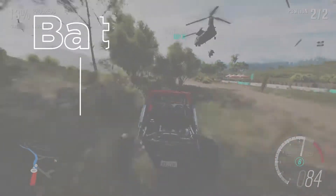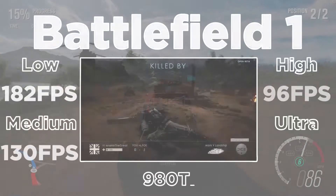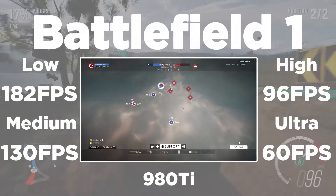And finally, the GTX 980 Ti achieved 156 FPS on low settings, 110 on medium, 86 on high, and a solid 60 FPS on ultra settings.